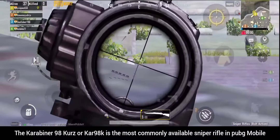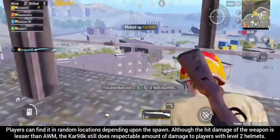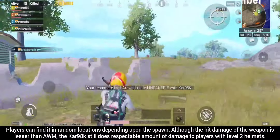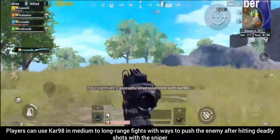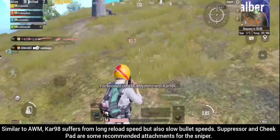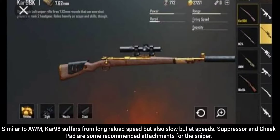The Karabiner 98K is the most commonly available sniper rifle in PubMobile. Players can find it in random locations depending upon the spawn. Although the hit damage of the weapon is lesser than the AWM, the Kar98K still does a respectable amount of damage to players with level 2 helmets. Players can use Kar98K in medium to long range fights with ways to push the enemy after hitting deadly shots. Similar to AWM, Kar98K suffers from long reload speed and also slow bullet speeds. Suppressor and cheek pad are some recommended attachments for the sniper.